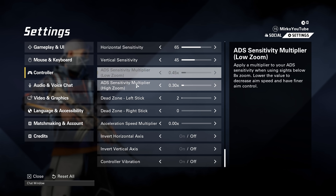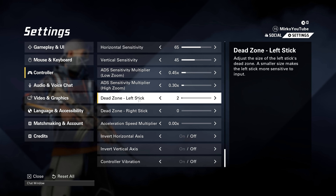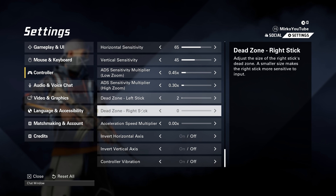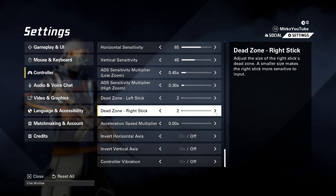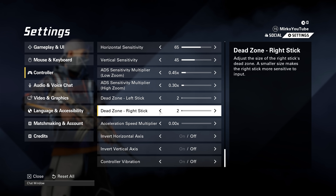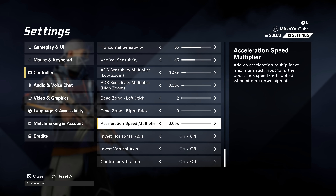For dead zone, I have my left stick at two because I was getting a slight bit of stick drift, but this is personal choice. You don't want to ramp it up higher than it needs to be, because then when you move your controller it won't register any input — which hurts recoil control. Keep it as low as possible until you get stick drift. With most new controllers you won't need it above two.